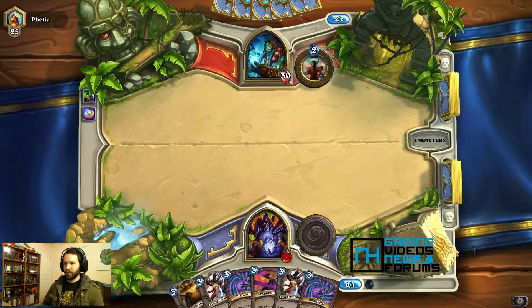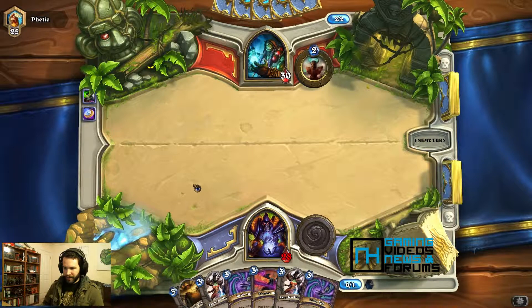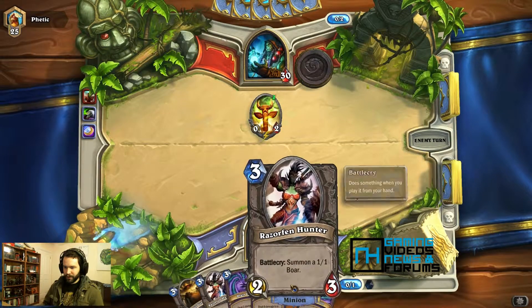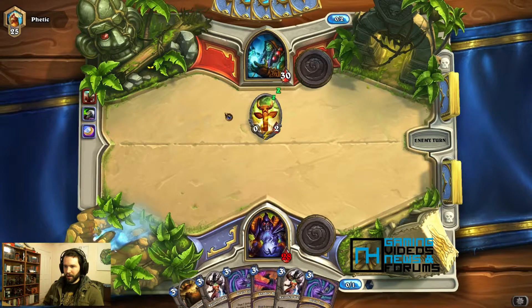Come on man, you have two mana, drop a totem. So this deck — it's half low-cost demon creatures, and the other half is creatures who summon stuff, minions who summon extra minions, and of course the life drain. Come on man, what are you doing? It's going to be one of those games where he's really slow.